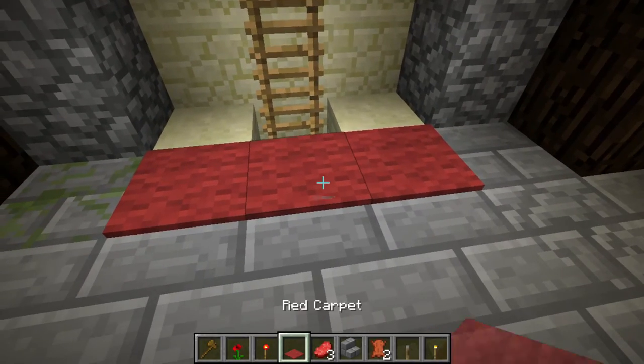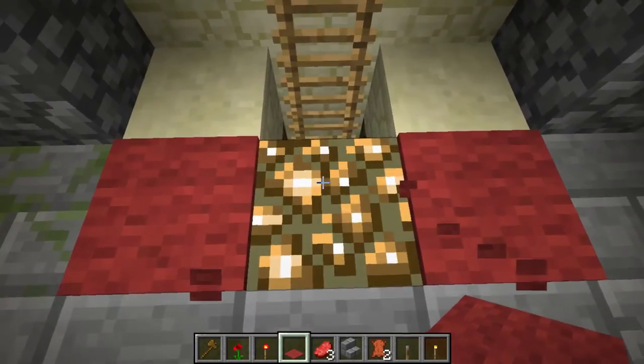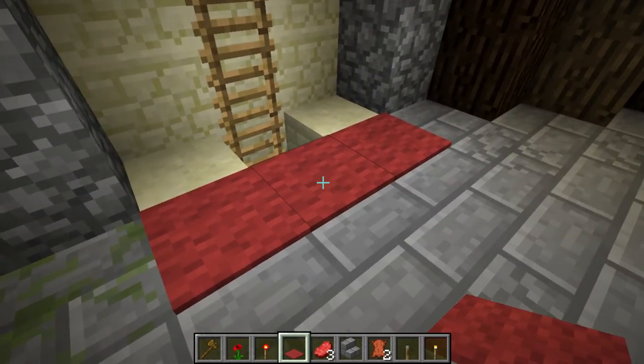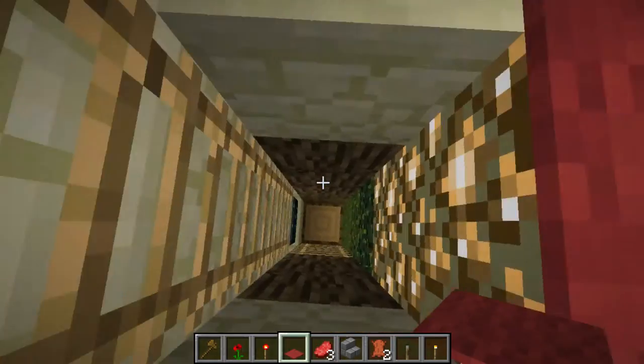If you place glowstone below some carpet, the light will come through and it won't be blocked.